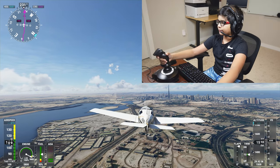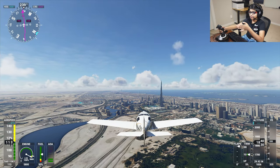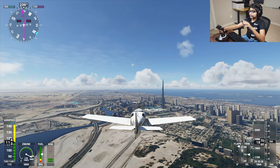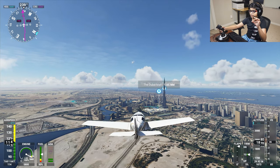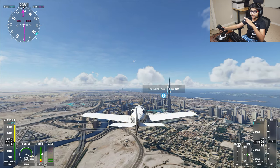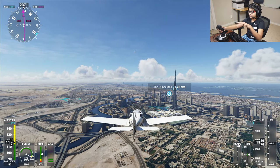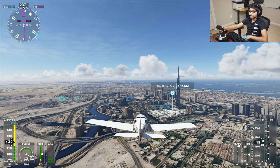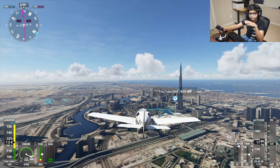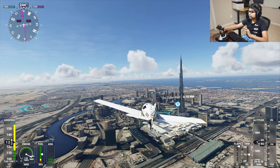We're approaching at 1,500 feet and at an airspeed of 109 knots. So this is the Burj Khalifa right over here. Also near the Burj Khalifa there is the Dubai Mall and the aquarium too. You can see down here we have some things on the ground — that's the mall in white. The Dubai Mall just showed up. We also have an aquarium here. So there are three places in one landmark — the Burj Khalifa, the Dubai Mall, and the aquarium.